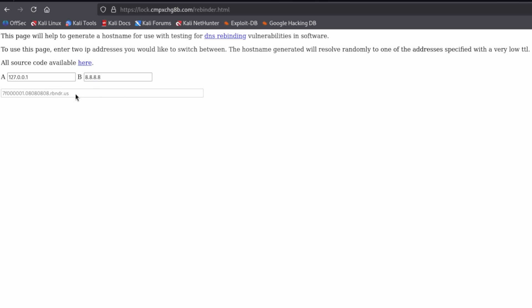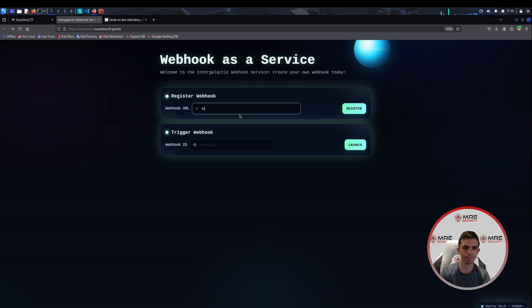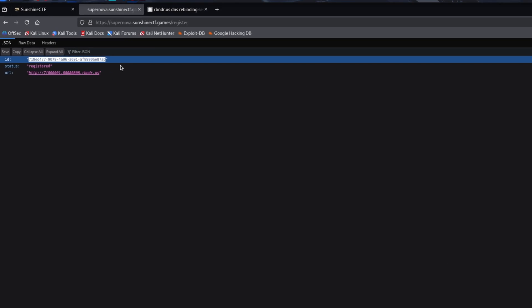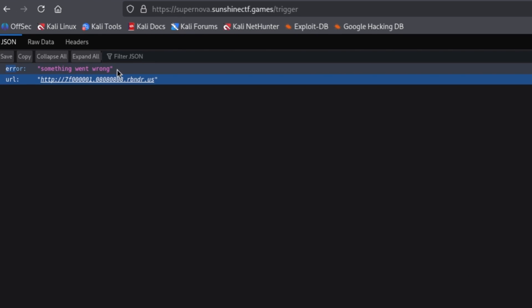We're just going to put 8.8.8.8 for simplicity. This gives us a URL which is just hex for localhost and hex for 8.8.8.8. We head over to the challenge, type in HTTP:// and paste in this rebinder address. When we click register, we do receive an ID. Now, this sometimes does not work first try because they're flip-flopping between 127.0.0.1 and 8.8.8.8. If it doesn't work, try again and again until you receive the message with the ID, the status, and the URL. But once you have this, you can click on the webhook ID — sometimes it shows, sometimes it doesn't — and we can see the URL but also an error, because we didn't supply the port we need to access.